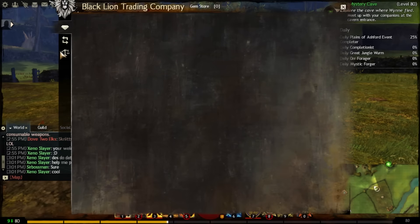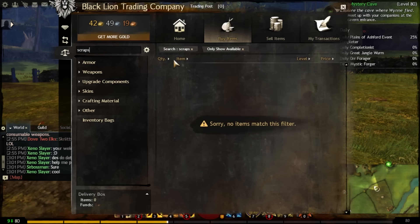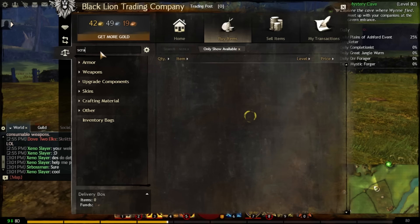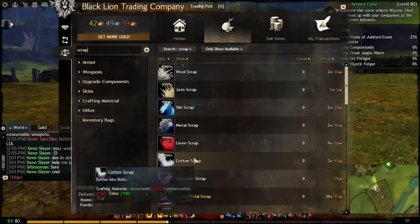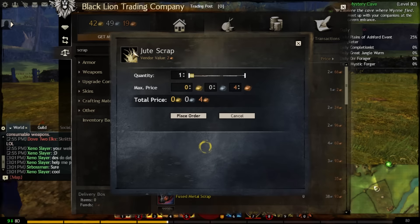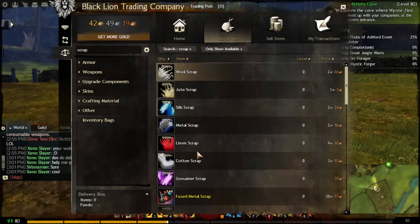If we look at the Black Lightning Trading Company, the scraps especially — like if you look up any sort of scraps that you may need — wool scraps go for 2 silver. It's really any sort of scrap: they all cost 3 silver, 4 silver, 2 silver, 3 silver, 1 silver. You're going to need a lot of these scraps. If you need like 6 scraps, you're going to be using like 18 silver to make a chest piece that's not even going to sell for 18 silver. Even at lower levels, jute scrap — which is the lowest one you need — you need like 4 or 5 of these sometimes. So you're going to be using 5 silver to buy these, and sometimes you don't even make a piece of armor that even sells for 5 silver. Tailoring can be very expensive since these scraps do cost a lot.